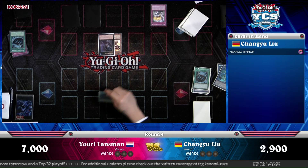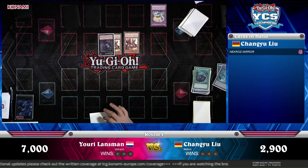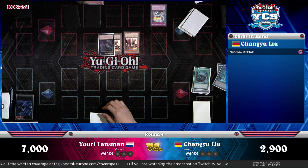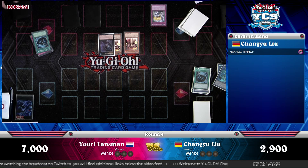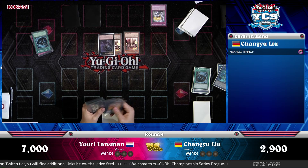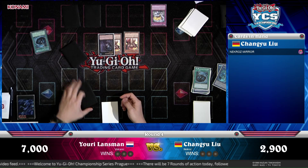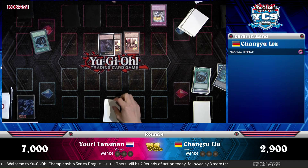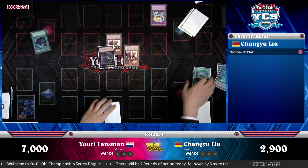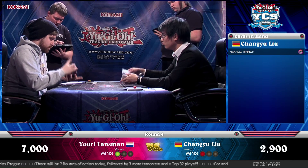Changyu has to pass with only the Mystical Space Typhoon face down — and that is the opening Yuri Lanzmann needs. He activates MST to get rid of the opponent's MST. The only question is: can he do enough damage? He's got 1,700 on the field. Royal Firestorm Guards finds another monster — that should already be enough. Changyu tries to get more information by watching his opponent play, but Volcanics are pretty obvious in what they're about — it doesn't matter if the monsters aren't massive, because his opponent has no monsters anymore.